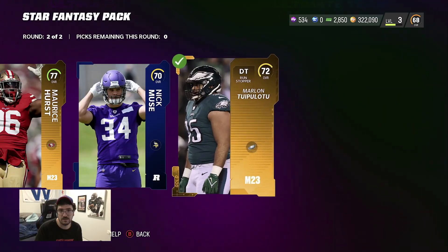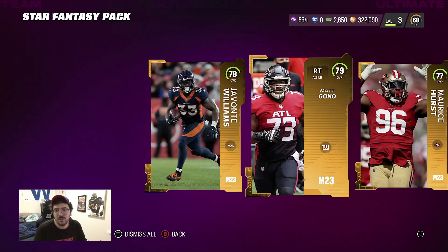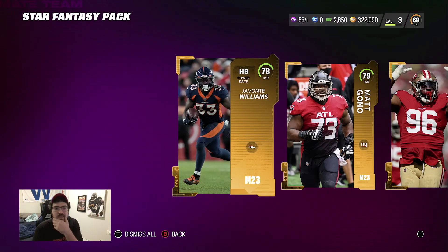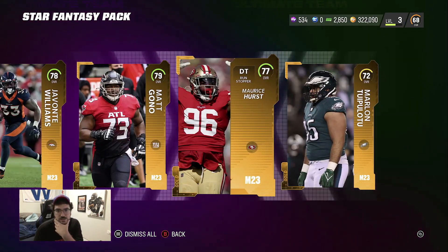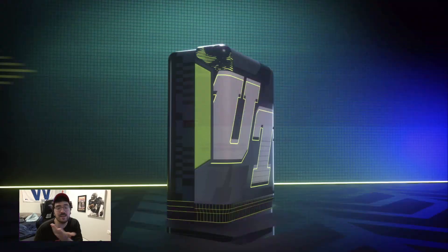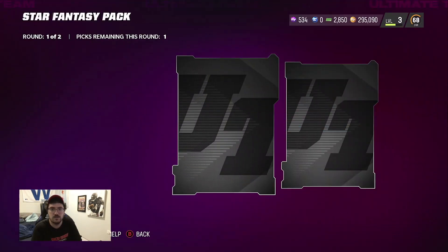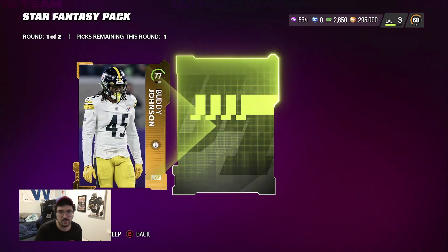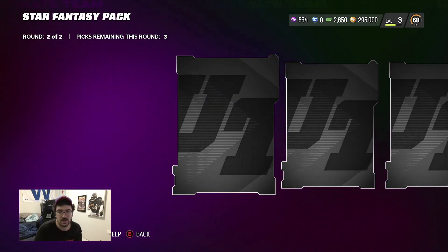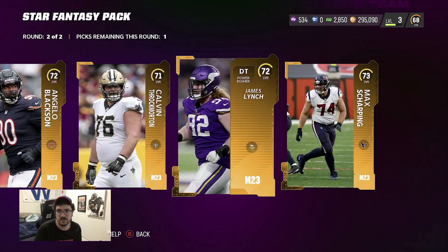79, 77, 72 — it is what it is. Anything above a 79 is probably 3K, this is probably 2K, this is probably 1K. Not bad, not horrible for a 27K pack. It's one of the cheaper packs in the game and you're getting a decent amount of elites. 79 — let's go speed round!